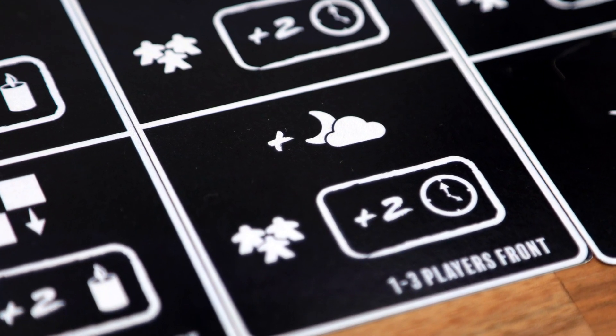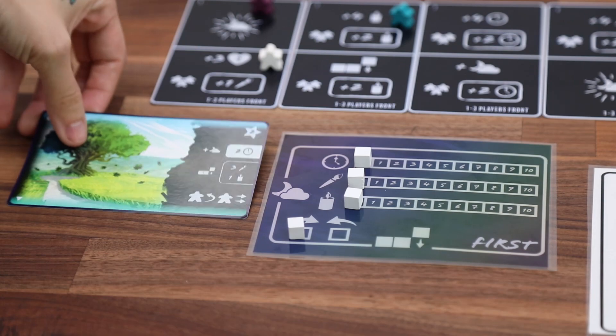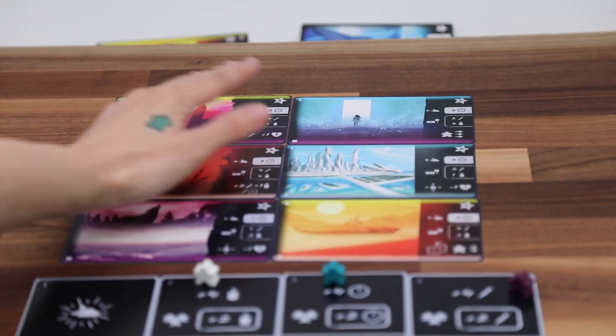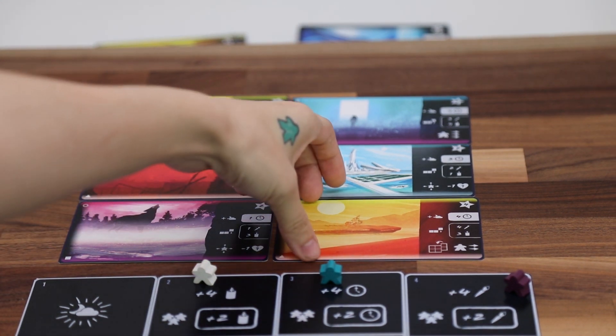The first of the dream spaces is the catch a dream space. Go here to catch a dream from the dreamscape by using your experience. You can also clear the dreamscape by spending two resources of your choice, and then you can catch a dream from the cards that are revealed.